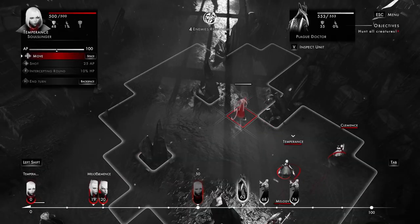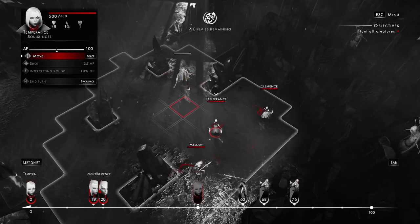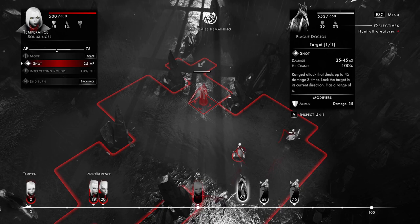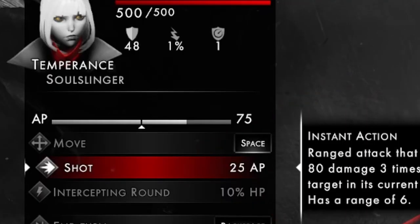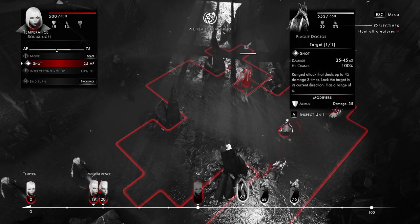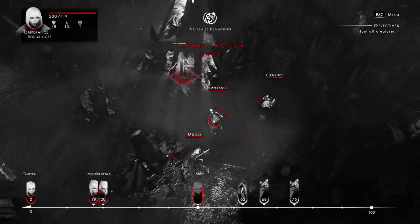We're going to take care of this melee guy first and we're back on Temperance. We're going to attack him twice — we don't even have to move to do that. We can see that the shot is going to take 25 ability points, so we know we can do that twice before activating a burst. So we're going to go ahead and do that.